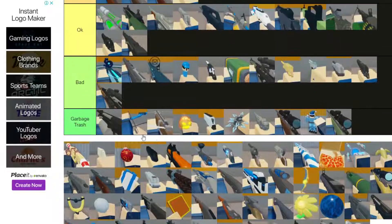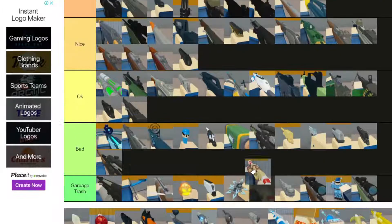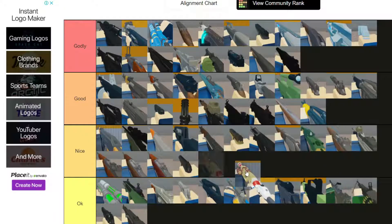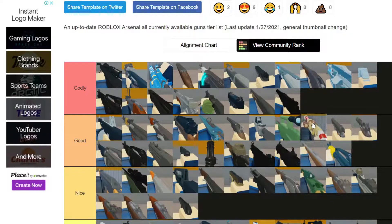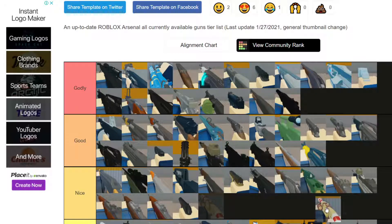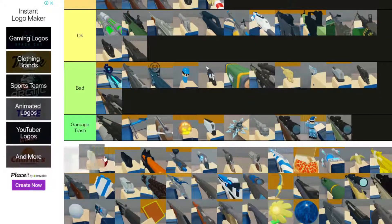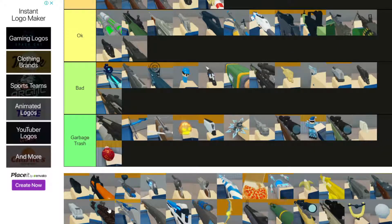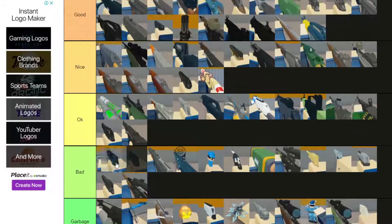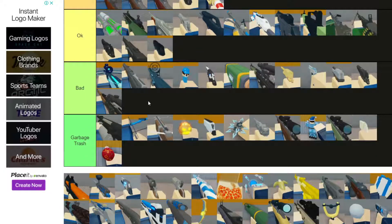The Musket is not Godly because it takes so long to actually kill someone and do damage. Nutcracker - I'm putting this on Nice, it's under the very good shotgun category. It's a nice gun.